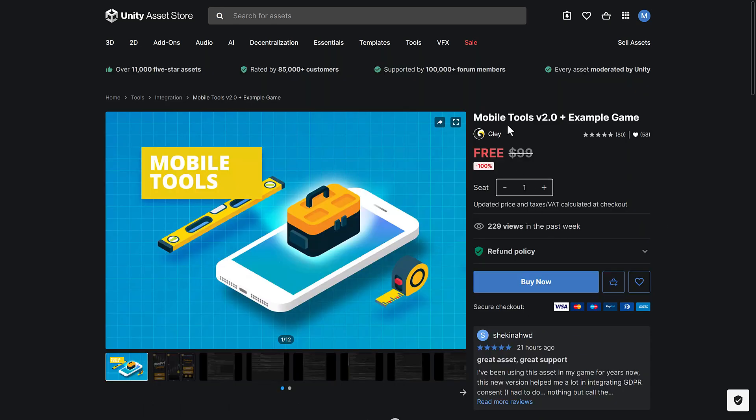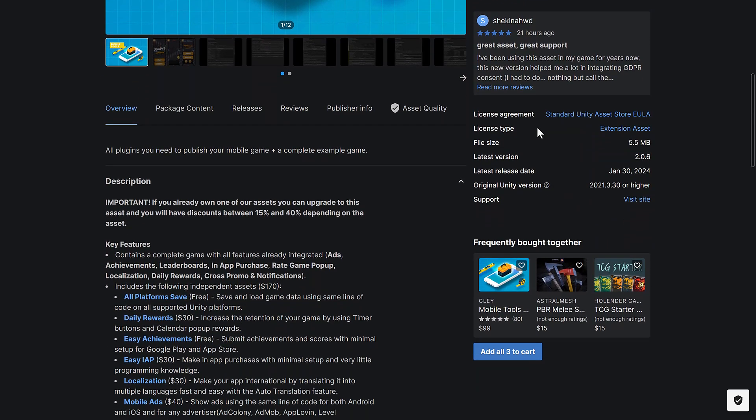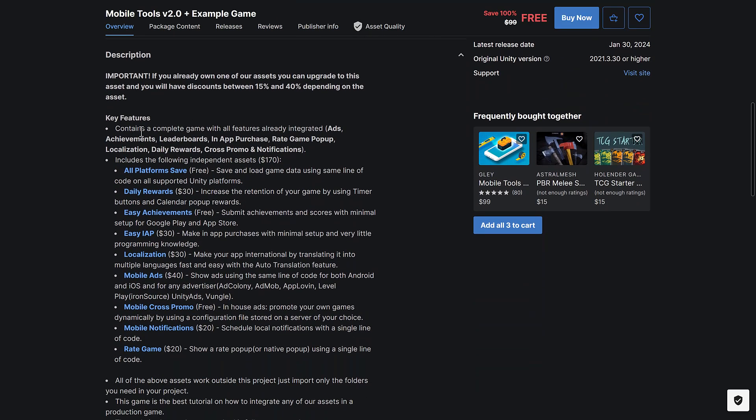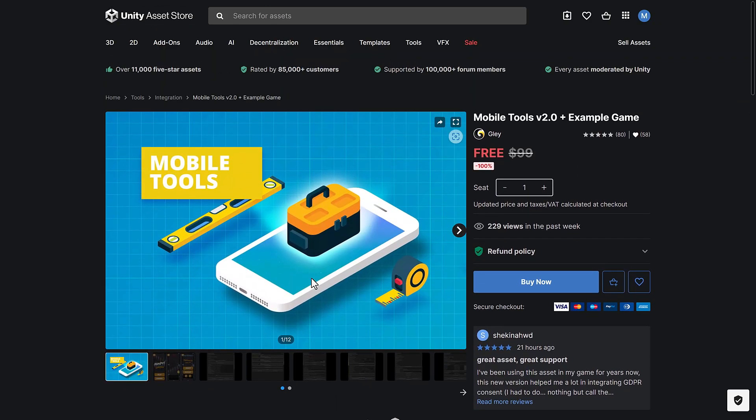Next up, we have Mobile Tools 2.0 plus example games. Key features include achievements, leaderboards, in-app purchases, rate game pop-up, localization, daily rewards, cross promo and notifications, all-platform save, easy achievements, easy in-app purchases, mobile ads, mobile cross promo, mobile notifications, and rate game. So if you're making a mobile title and need to add those things, that's what this toolkit gives you.